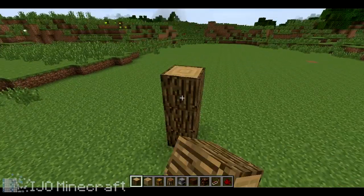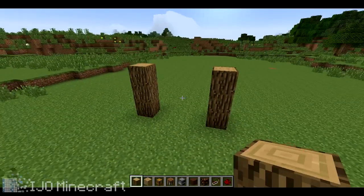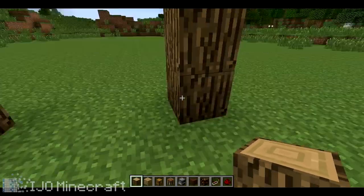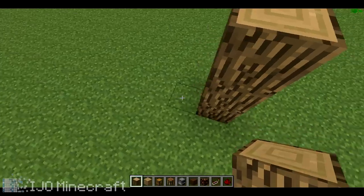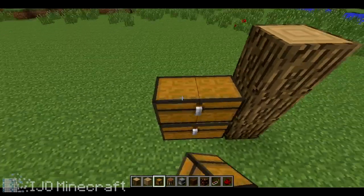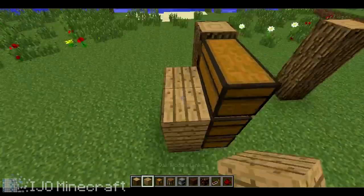First thing you're going to want to do is build two three-block-high pillars of logs, and then place a double chest, another double chest, and another one straight up against it.